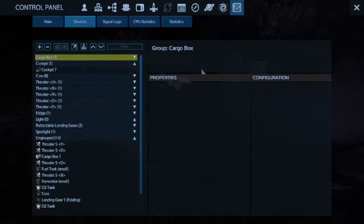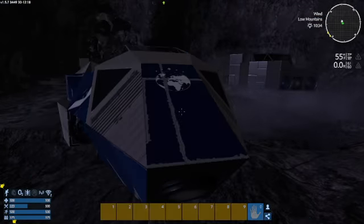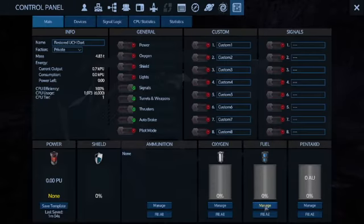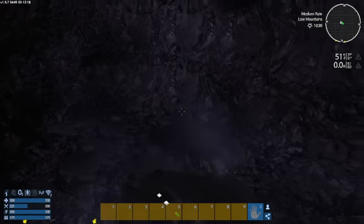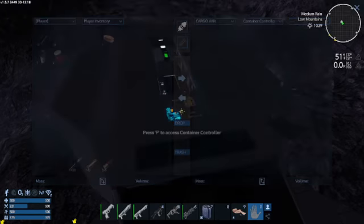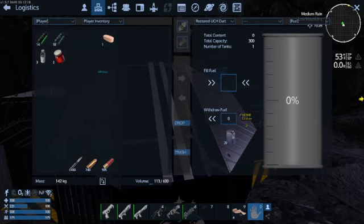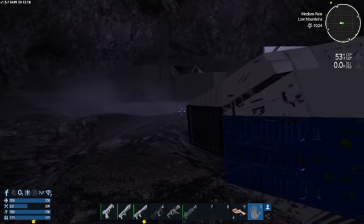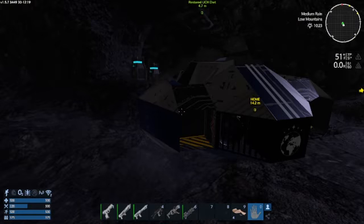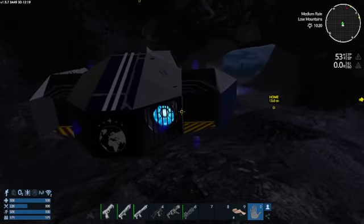We'll come over here and access our ship. I need to disconnect from this thing right here first — now we shouldn't have a problem. Let's come back over here and get our biofuel. That will fill it up all the way, which is great. We can go ahead and turn this thing on. We don't need oxygen right now because we're on a temperate planet.